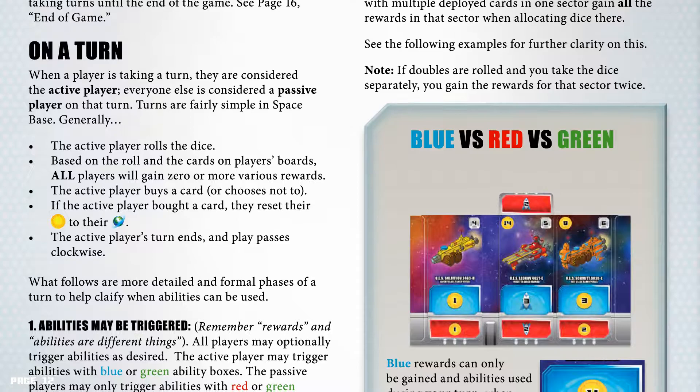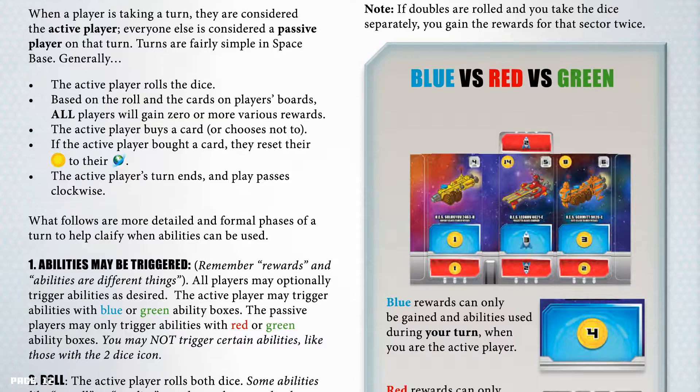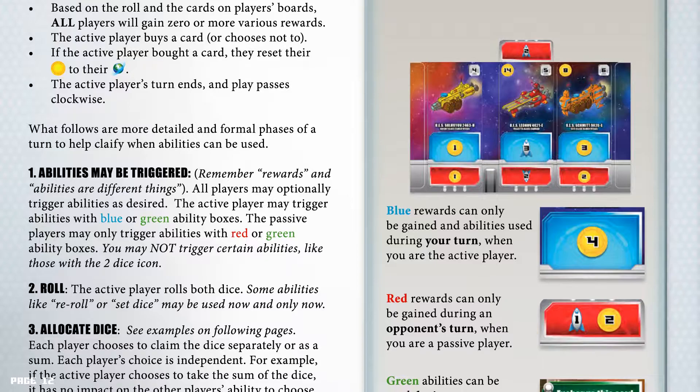Phase 1: Abilities may be triggered. Remember, rewards and abilities are different things. All players may optionally trigger abilities as desired. The active player may trigger abilities with blue or green ability boxes. The passive players may only trigger abilities with red or green ability boxes. You may not trigger certain abilities like those with the two dice icon. Phase 2: Roll. The active player rolls both dice. Some abilities, like reroll or set dice, may be used now and only now.